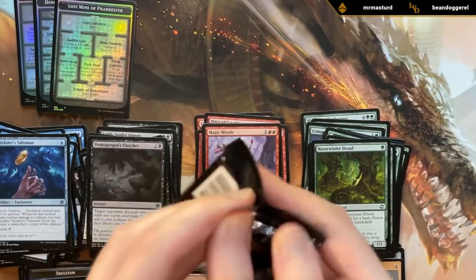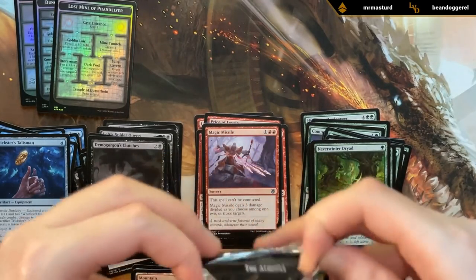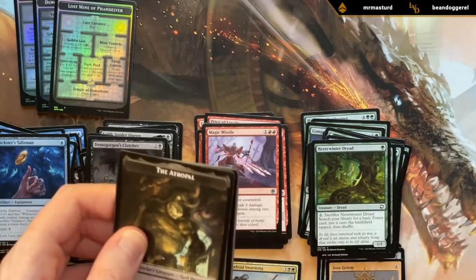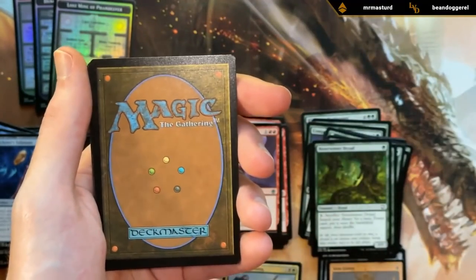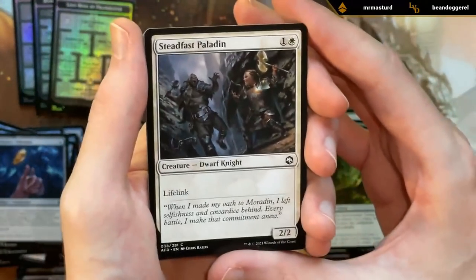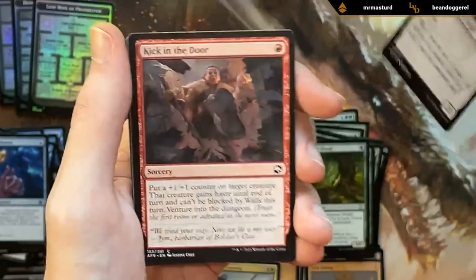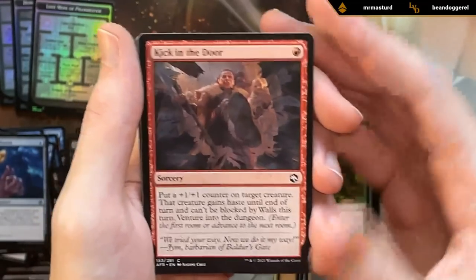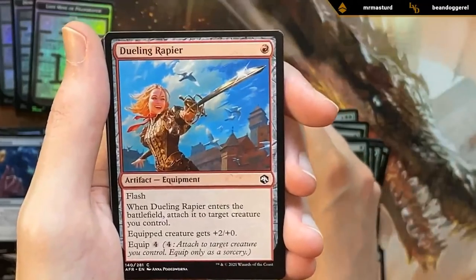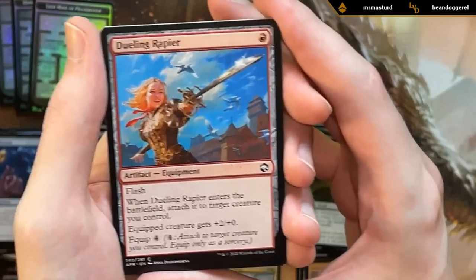Last pack, let's hope for some goodies. Got a Steadfast Paladin — good two-drop in white with lifelink. Kick in the Door — have yet to see this cast. Dueling Rapier — fine equipment that kind of acts like a combat trick, especially good with first strike or double strike.